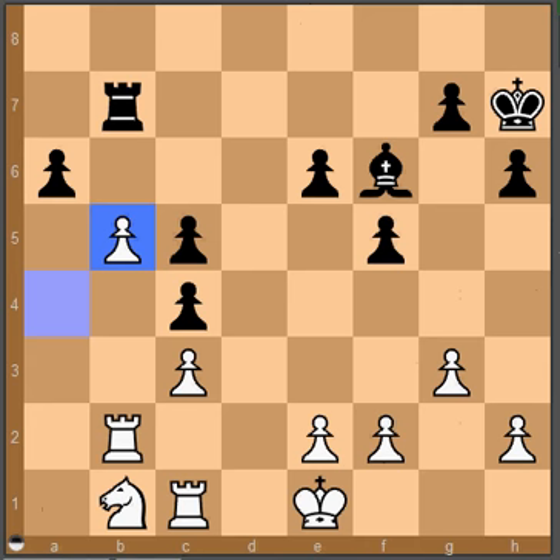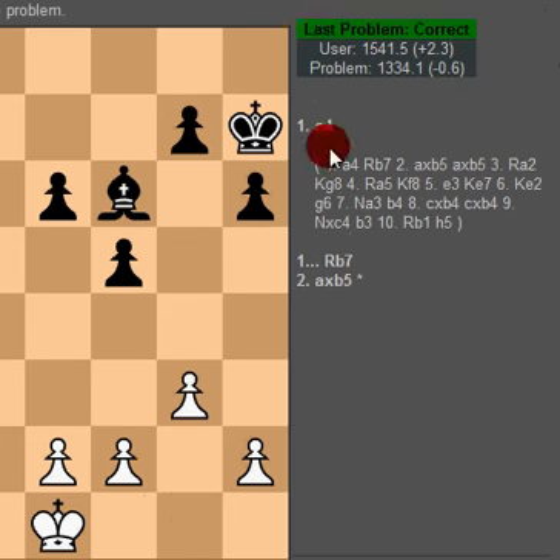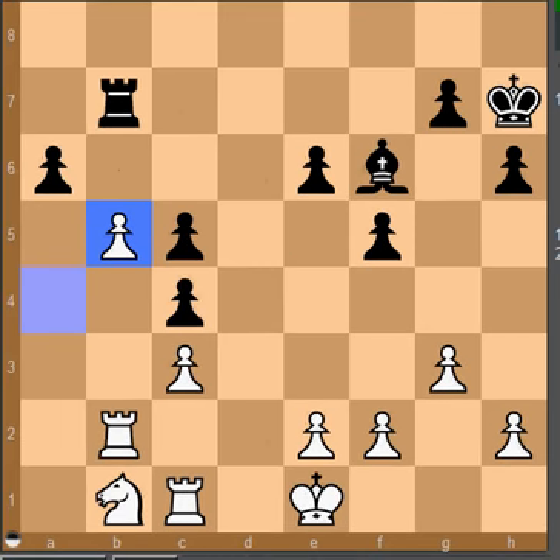So I solved five or six problems correctly without too much trouble, and my rating jumped from 1520.3 at the start to 1541.5. I'll expand so you can see what that looks like. This is kind of what it says over to the side after you solve the problem — you can see my rating went up and the problem's rating went down. So that's ChessTempo.com. I usually go a little longer than that, but I didn't want to go too long for a video. I thought I would show you guys what that's like if you haven't seen it, and I hope you enjoyed it.